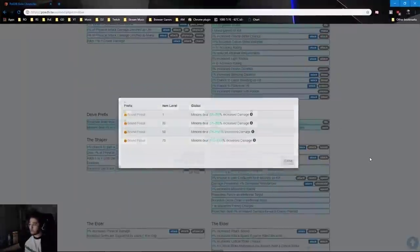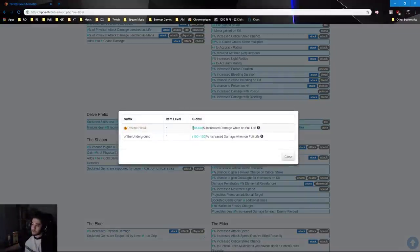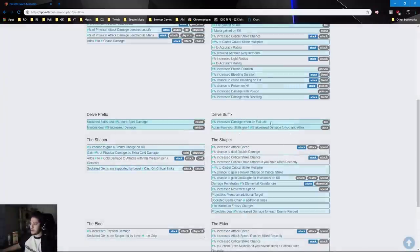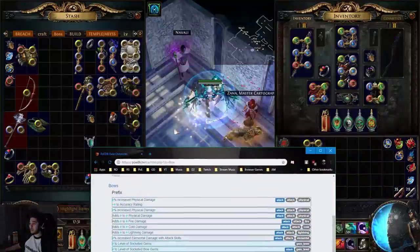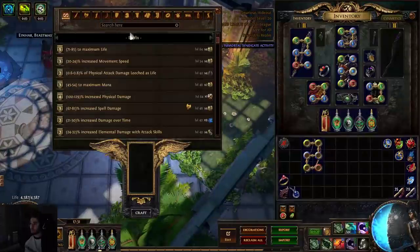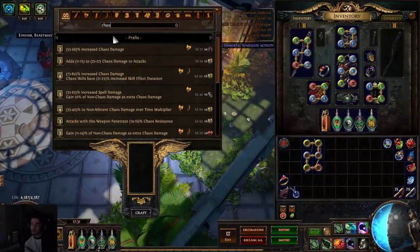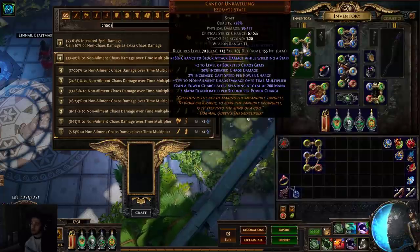On top of that, you can also roll a suffix for 50–60% increased damage on full life, putting us at around 140–180% increased. And then over here, now that we are maxed with our crafting, if I type in Chaos I can roll 40% non-ailment Chaos damage over time multiplier onto my shortbow.